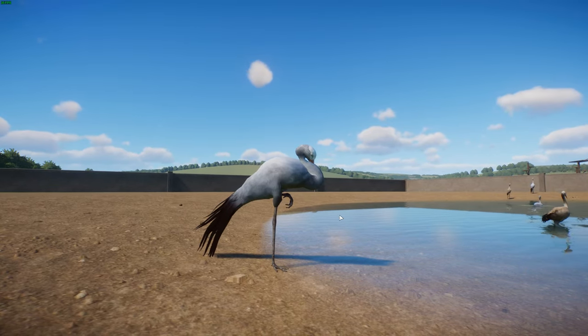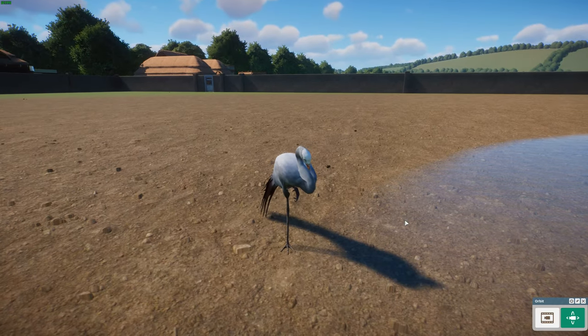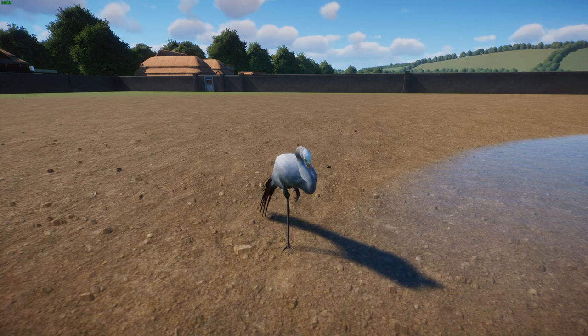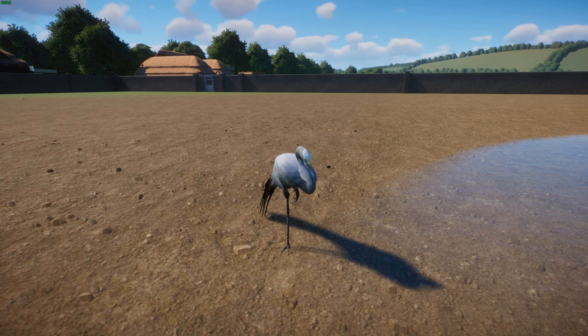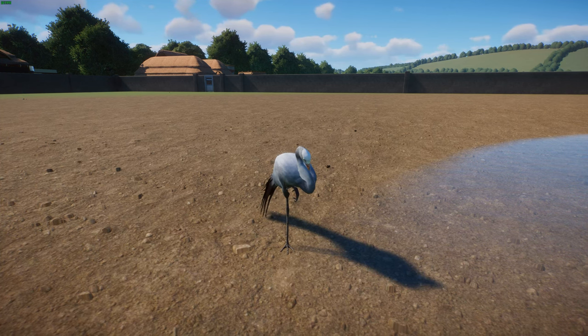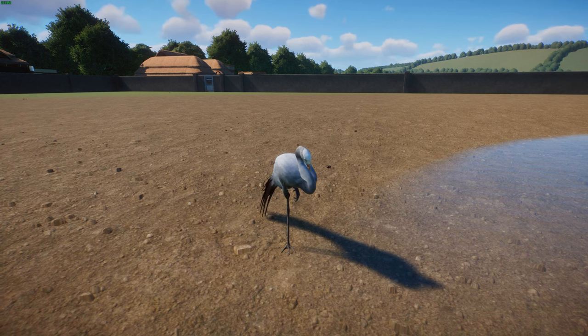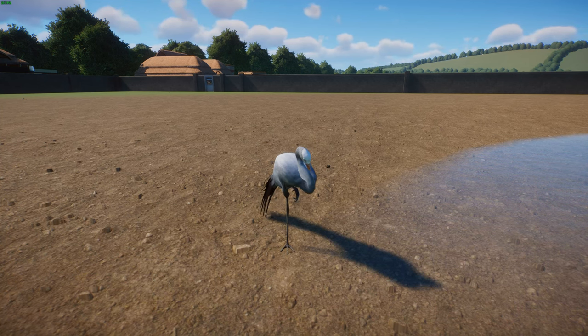These guys are quite a tall crane — a tall ground-dwelling bird — but they're small for crane standards, still generally a pretty big bird. They can get to about 100 to 120 centimeters tall, or 3 foot 3 to 3 foot 11, and have a wingspan of 180 to 200 centimeters, or about 6 foot 7 inches. They weigh between 3.6 and 6.2 kilograms, or 7.9 to 13.7 pounds.